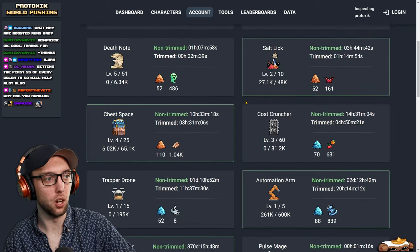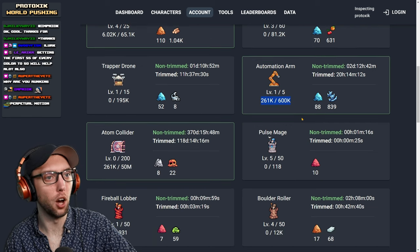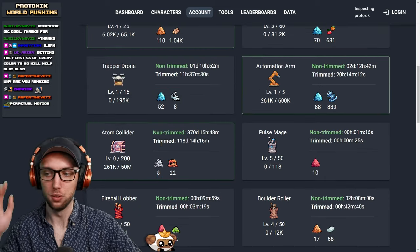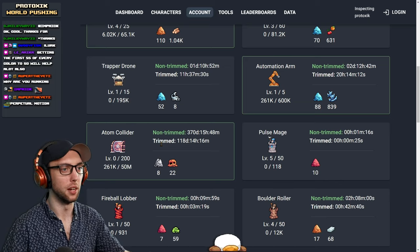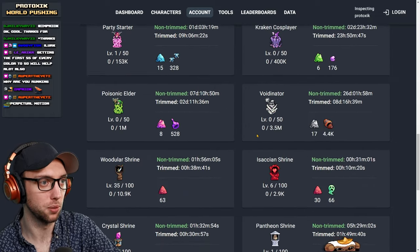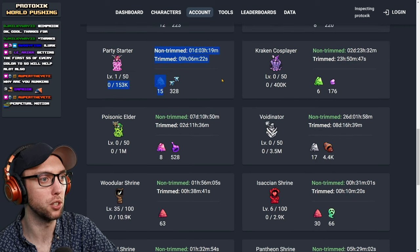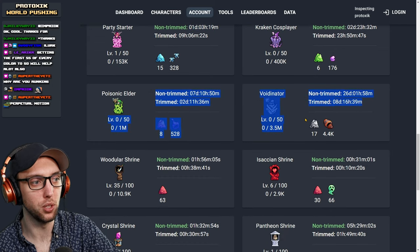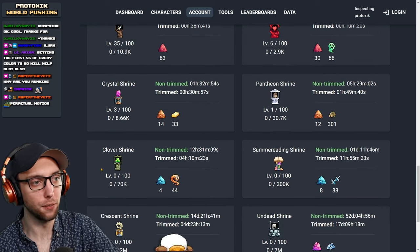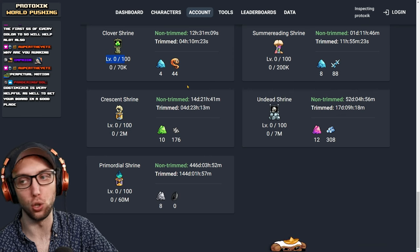Buildings: working on 3D Printer — great. Salt Lake — awesome. Chest Space: definitely hard farm chest space, you can never have enough. Automation Arm: definitely work on that. Don't work on the Atticolider — not worth it. What you should be focusing on is your Boulder Rollers, Frozen Malones, Stormcallers, Crackin' Cosplayers, Party Starters. Eventually work on Poisonic Elders and your Voidonators because you need to start working on Souls ASAP. If you can, try to get at least level 1 of the shrines, especially the Crescent Shrine and the Clover Shrine.